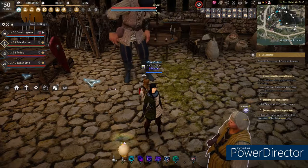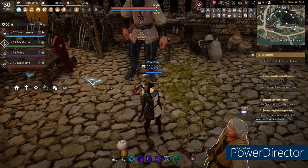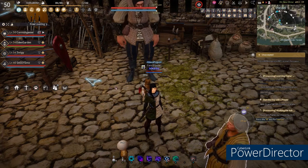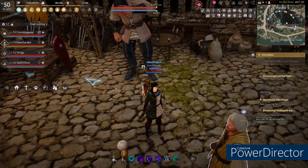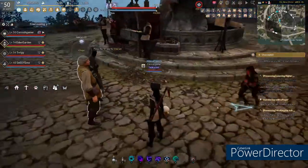Hello again viewers, this is Cornish Gamer here again with the last quest line of getting the bronze ingot recipe on Black Desert. Basically we have to go and cut some ash logs for this guy here.